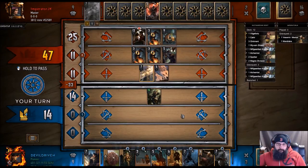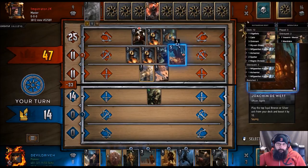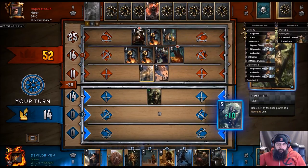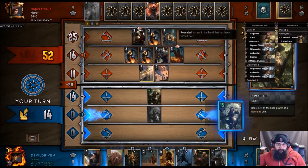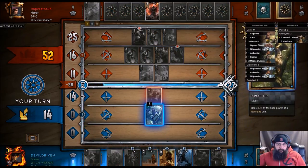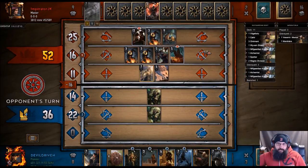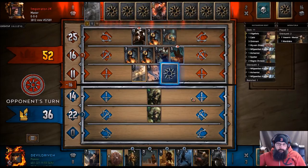What if we play our Spy, the five, and just try to get the spotter straight up? He didn't have it — so then we do into order seven. It's pretty good. Yeah, it's a lot of strength, but unfortunately not as much as we would like.